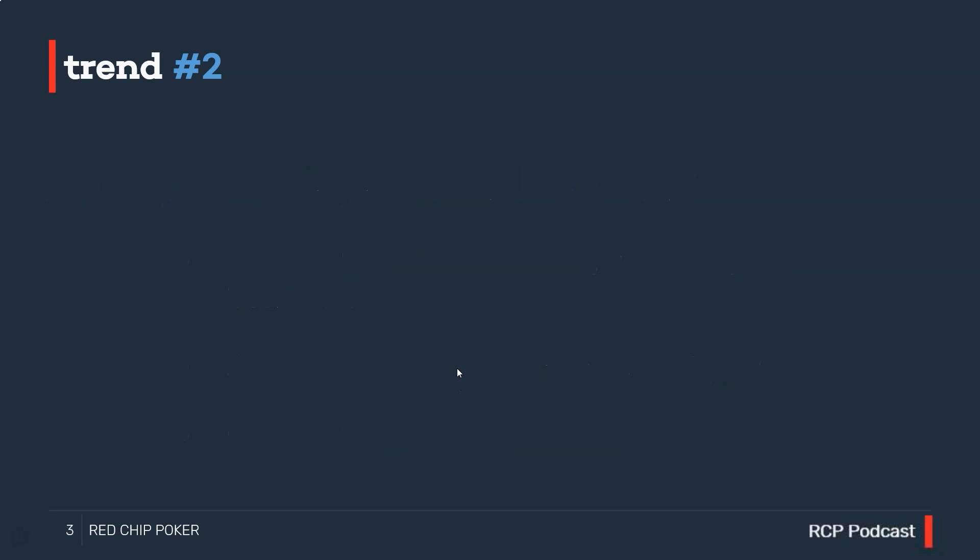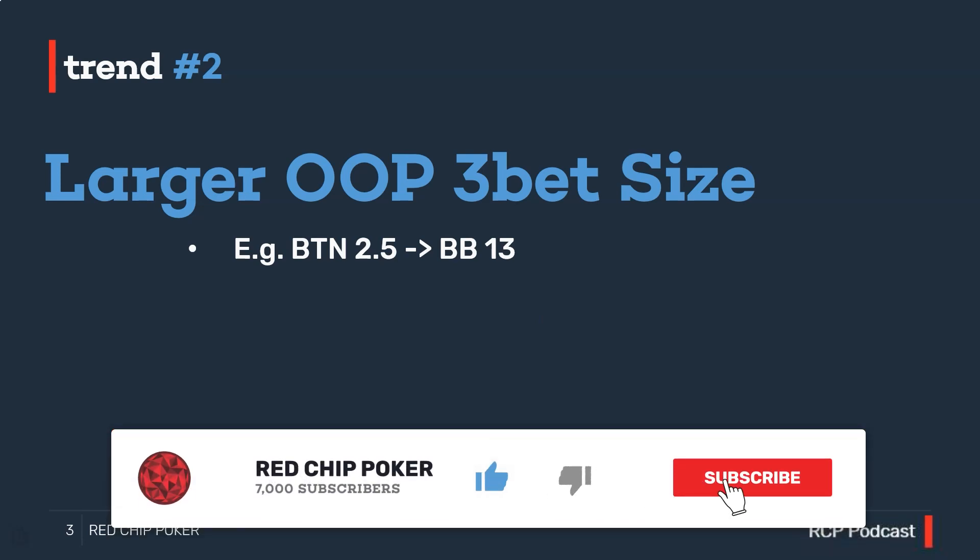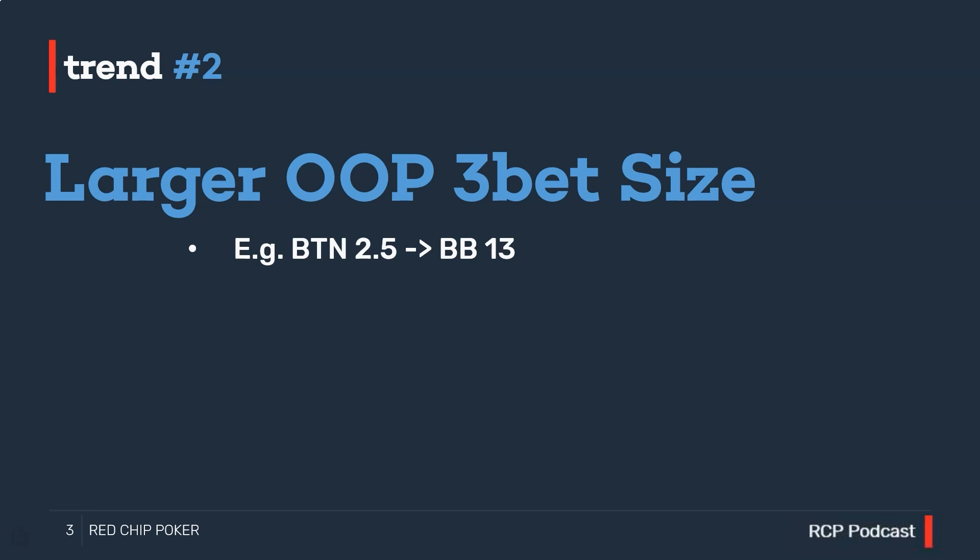Moving on to trend number two: larger out-of-position three-bet sizing. Think of a typical scenario — we're in the big blind facing a 2.5x open from the button. Answers for a standard three-bet sizing in that spot might range anywhere from about seven big blinds at the low end to about eleven big blinds at the high end. When the big blind three-bets to 10 or 11 big blinds, that's typically considered a large three-bet sizing — over 4x the button open raise.